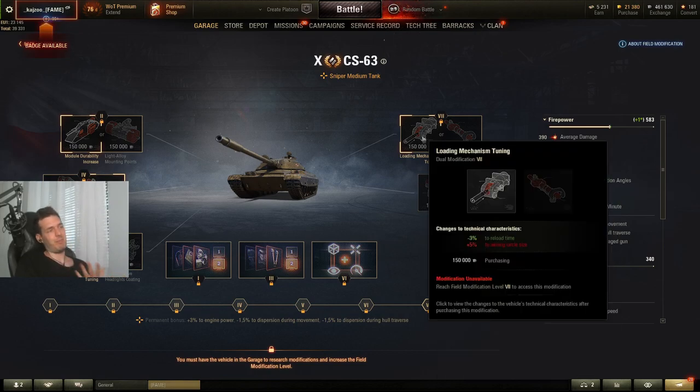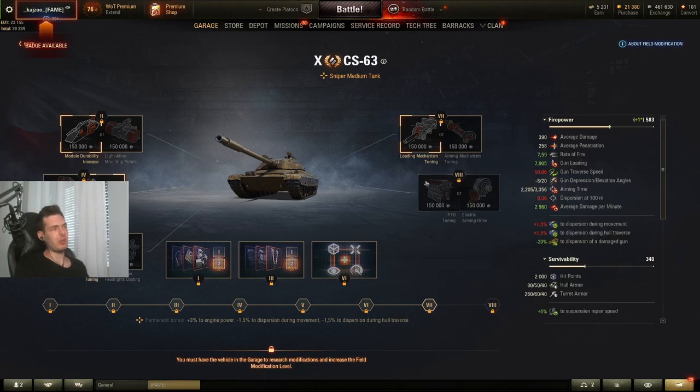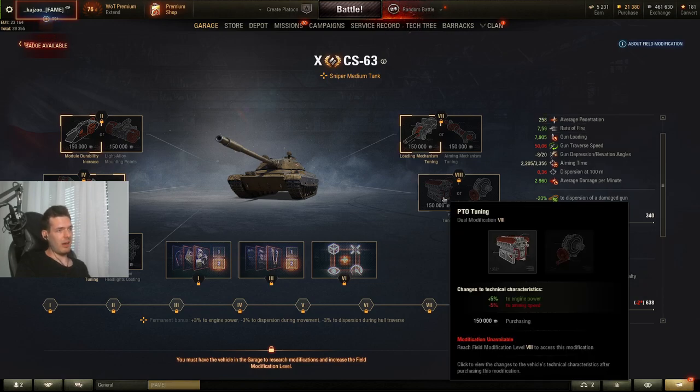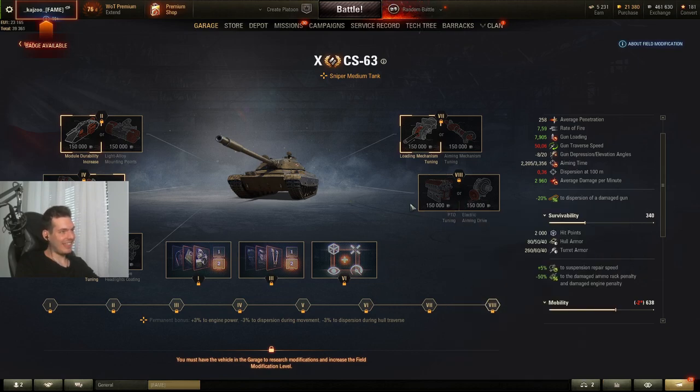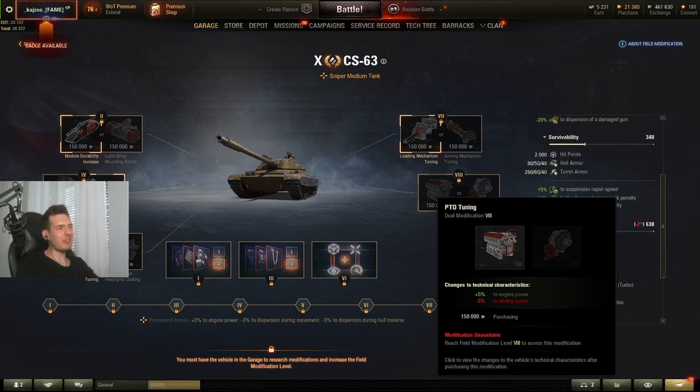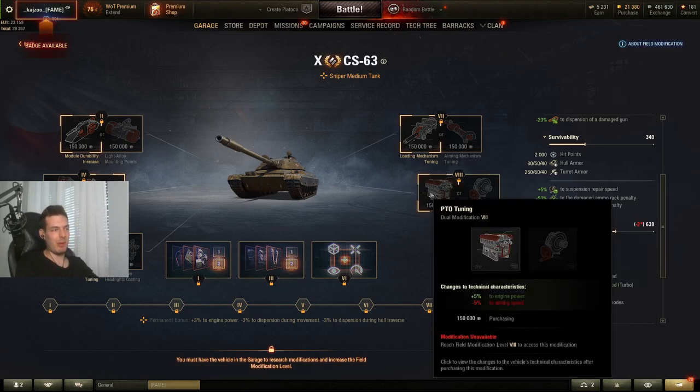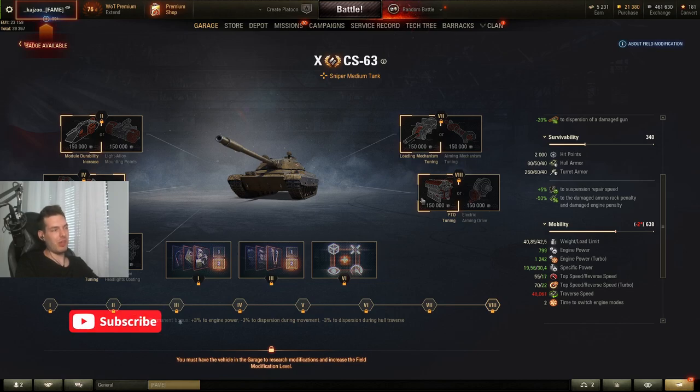The reload gain is basically equivalent to about one third of a rammer, which is really good. On the fifth modification — engine power at the cost of aiming speed — I would not take this on the CS-63 because the gun handling is already atrocious. On tanks like the K-91 that have really good aiming speed you might consider it, and on the Leopard 1 or AMX 30B you could take engine power, but generally I wouldn't prioritize any of these.